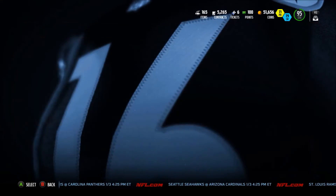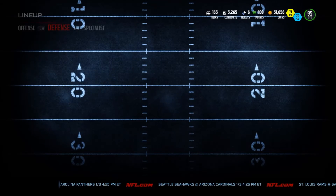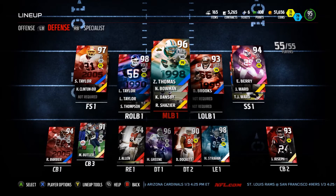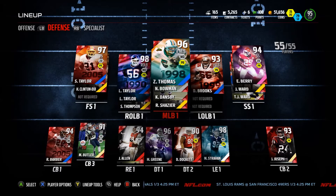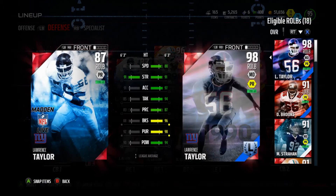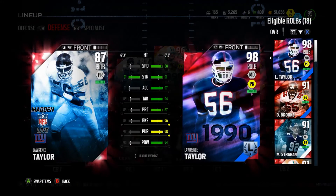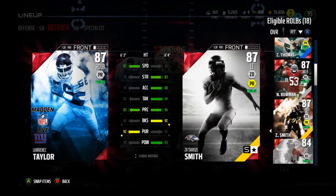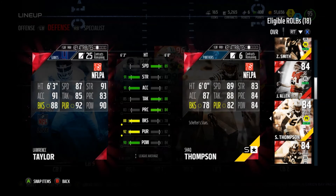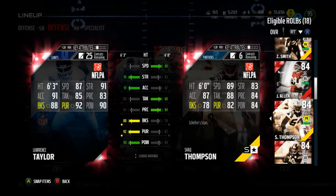Before I do that I want to show you guys the new Lawrence Taylor they released into the game today. There is my defense — I'm at 95 overall. I haven't made an auction house video since I was 93 overall but those haven't had many views. They did give us a free 87 overall Lawrence Taylor today. Comparing him to Shaq Thompson, he has 87 speed, 91 strength, 91 acceleration, and 85 tackling.